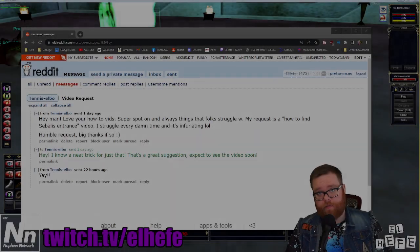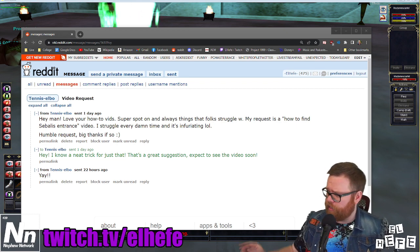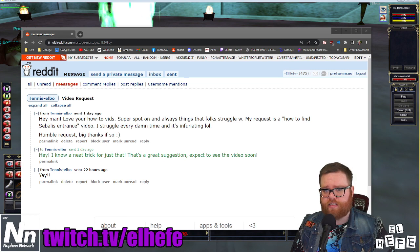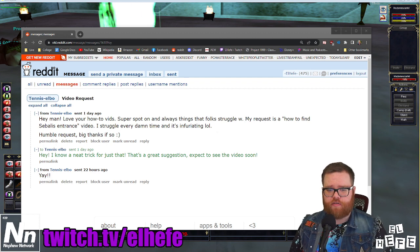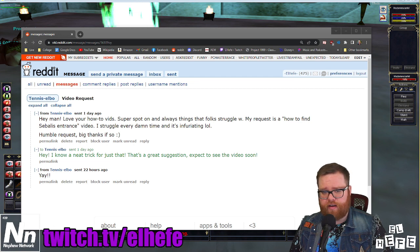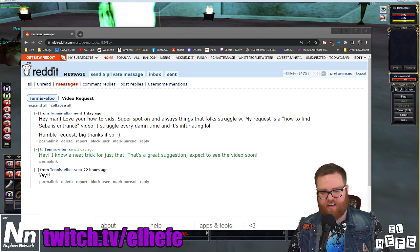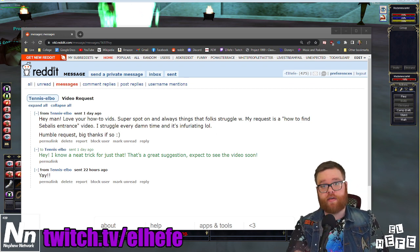Hey everybody, my name is El Jefe. I'm a Twitch streamer who mostly plays Project 1999 EverQuest. You can find me right over there. Today we're trying something a little bit different. I received a message from Tennis Elbow on Reddit. Tennis Elbow writes: 'Hey man, love your how-to videos. Super spot on, and always things that folks struggle with.' I appreciate that, dude. His request is a how-to-find Sebilis video — he struggles every time and it's infuriating. I wrote back that I know a great trick for just that, and I'm going to make that video right now.